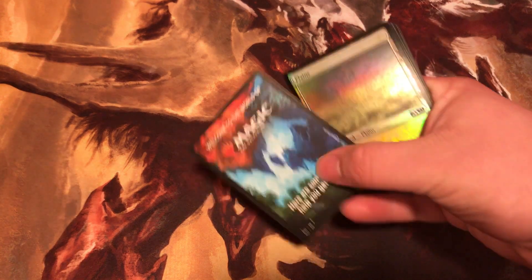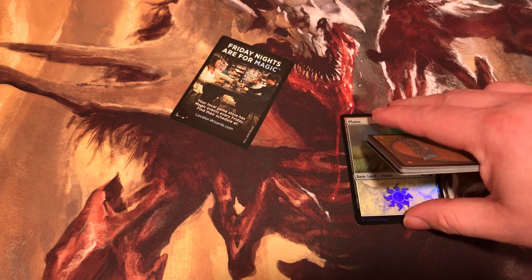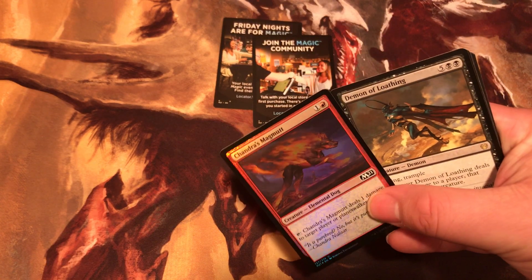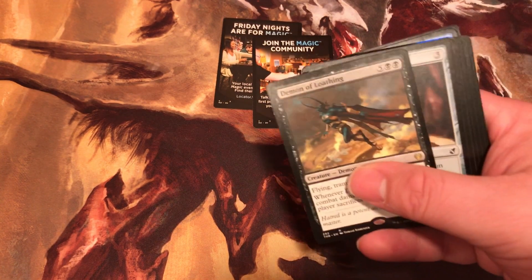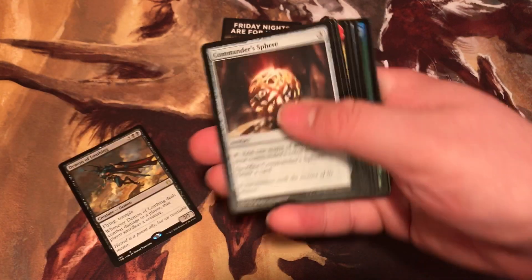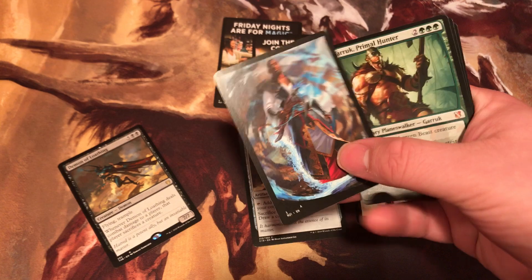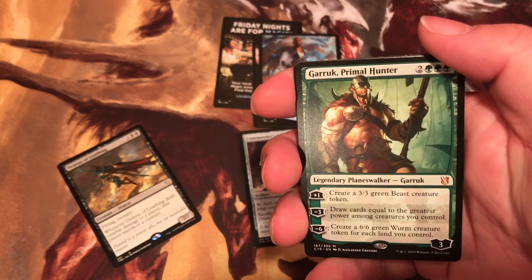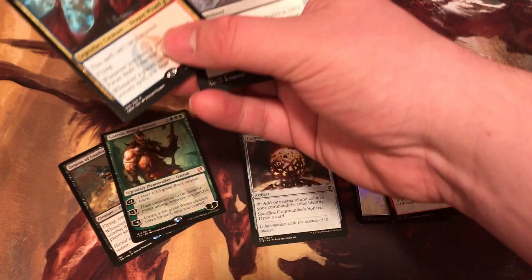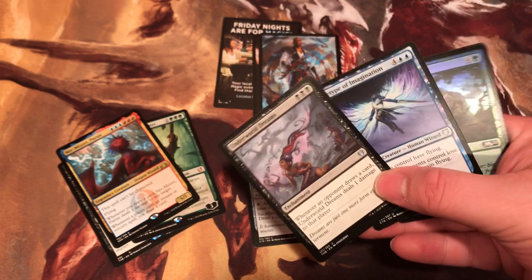Let's see — you get some advertisement, obviously. A foil M2021 land, so far so good. You get a foil Chandra card. First rare: Demon of Loathing. Nice. Common: Command of Sphere. Another piece of advertisement. Garruk Primal Hunter. Niv-Mizzet. Ooh, that's two rares and a mythic, and you get one World Dreams.